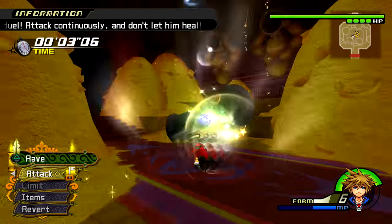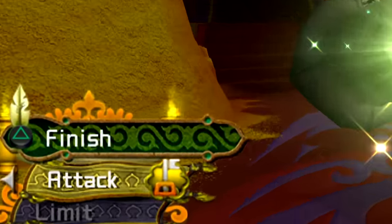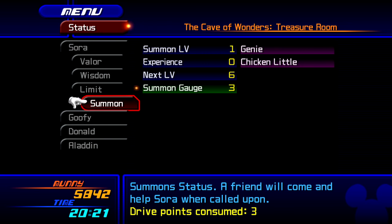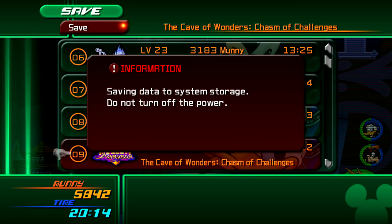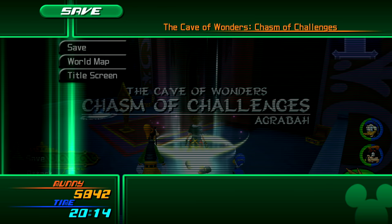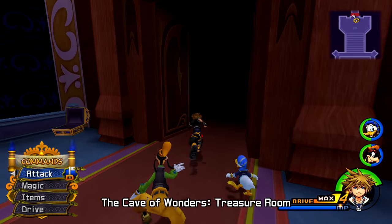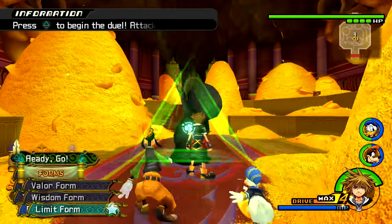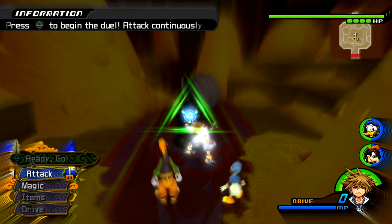Limit Form levels up with 1 EXP for every finish command that you use when completing a limit. You can check how much EXP you need to get to the next level under Status in the pause menu. The funny thing about Limit Form is that once you have unlocked it, the best way to level it up is already accessible to you, or at least very close — so there is no need to ask where you are in the game. For Limit Form, head to the Cave of Wonders' Treasure Room to be greeted by a Mushroom.